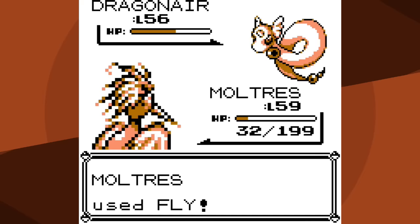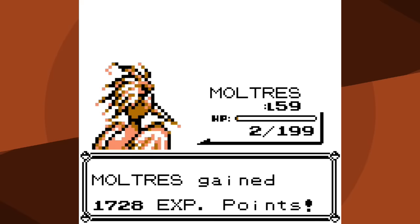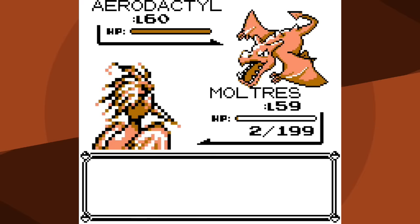I can knock out Dragonair with Fire Blast, but there's no way I'll make it through the rest of Lance's Pokemon. As I was curious, Fire Blast is doing more damage than Fly - I guess that's just how good my Special is. Thankfully Dragonair went for Hyper Beam instead of Dragon Rage - it doesn't knock me out plus needs to recharge, so I knock it out next turn. Now Aerodactyl: I go for the hail-mary Fire Spin because I outspeed and miss. Thankfully Aerodactyl goes for Supersonic and misses. I get another turn and miss again - Hyper Beam and I'm done.